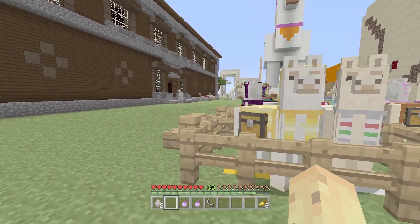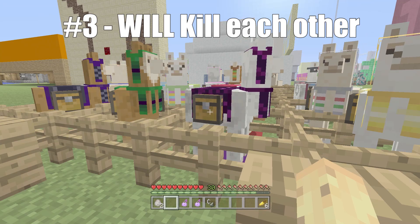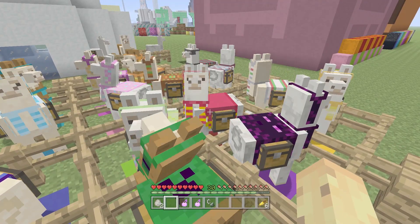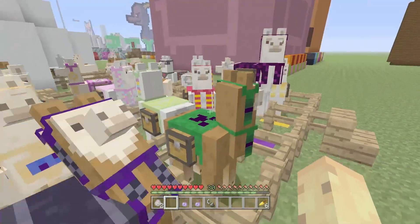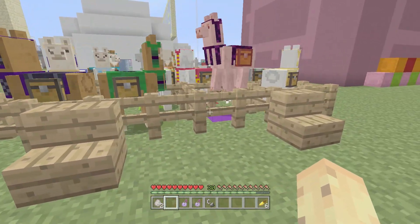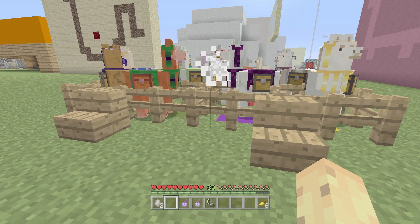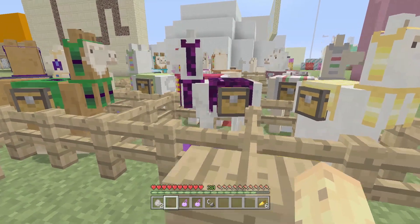Moving on to the third interesting fact about llamas you probably didn't know — they are one of the very few mobs in the game that can accidentally kill each other without human intervention. If there are dogs nearby and the llamas attack them, or if you attack a llama and that llama — before it attacks you — attacks another one, they'll start a war. When the war between llamas starts, one of the llamas will actually kill the other one. That's right, llamas are one of the few mobs that will just roundly start getting aggressive towards each other, and because they have the actual power to do it, they can actually kill each other.